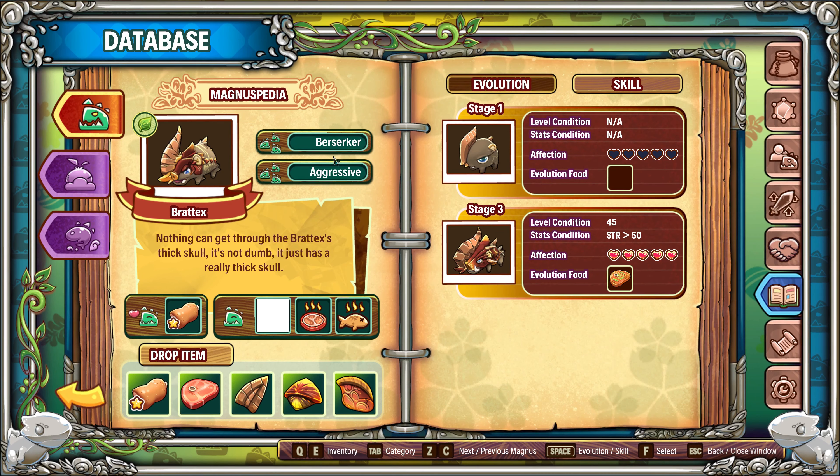Next, to evolve your Braddix into a Bradorg, you need 50 strength, level 45, full affection, and a premium roast meat.